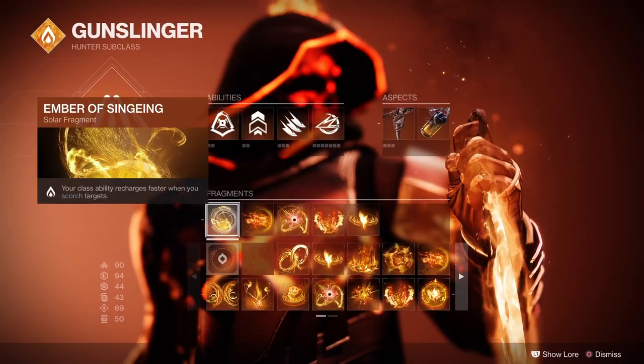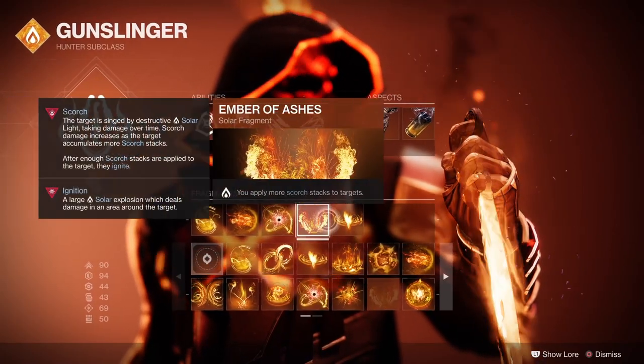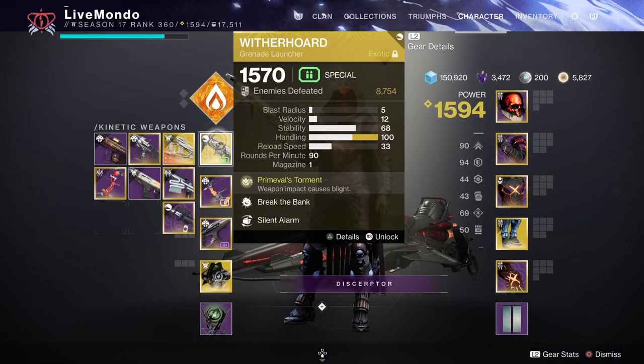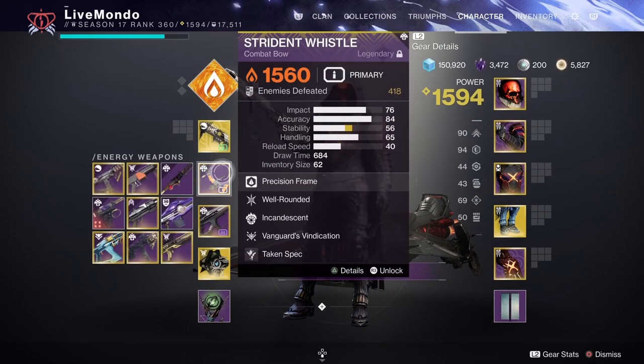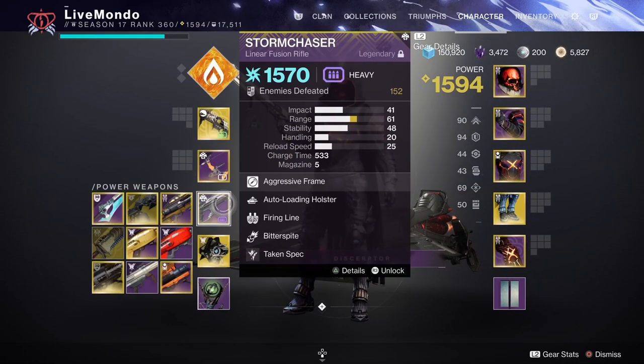All fragments and aspects are shown at the start of the video. I'm going to be switching weapons quite frequently. I'll be using Witherhoard for most of it, but I'll be switching to a primary sniper for one section, Strident Whistle, Glacial Chasm, and Stormchaser — and I'll be switching to Lament.